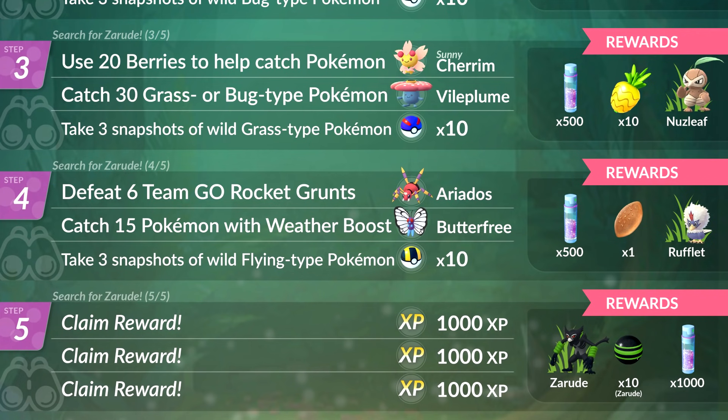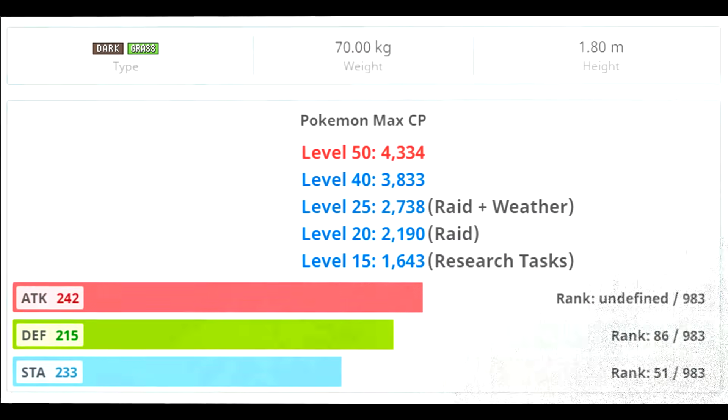Now let's talk about how good Zarude is in Pokemon GO. The base stats are actually looking really nice and evenly spread — its attack stat is 242, defense stat is 215, and stamina/HP stat is 233, making Zarude a very well-rounded Pokemon. The CP range at level 40 for a hundo is 3833, and at level 50 it's 4334. The only real way to get XL candy is to use rare candy and convert it, or walk Zarude — which is extremely time-consuming given the 296 XL candy required to power it to level 50. So level 40 will be the max for most players.